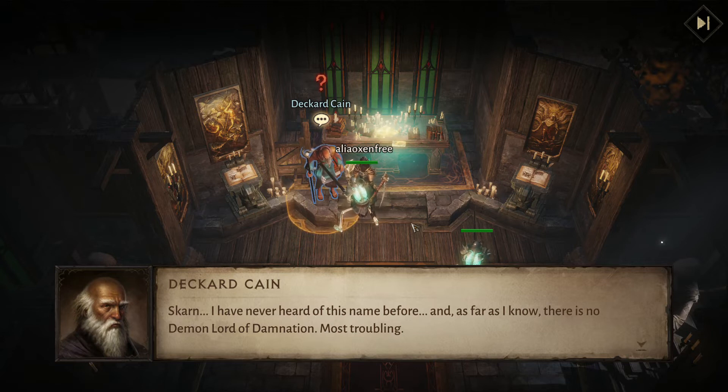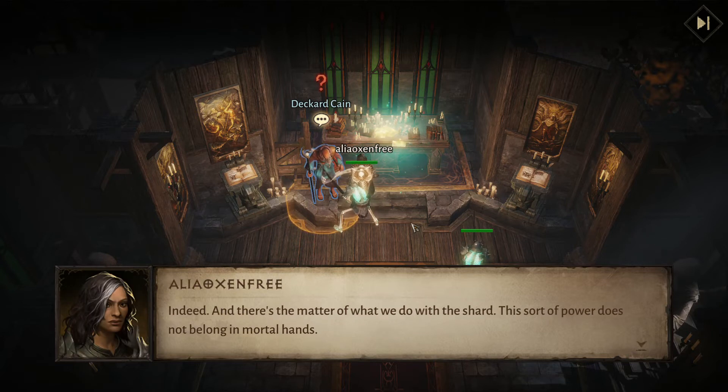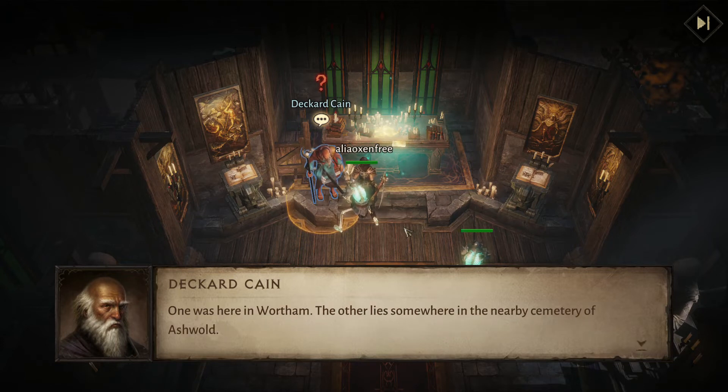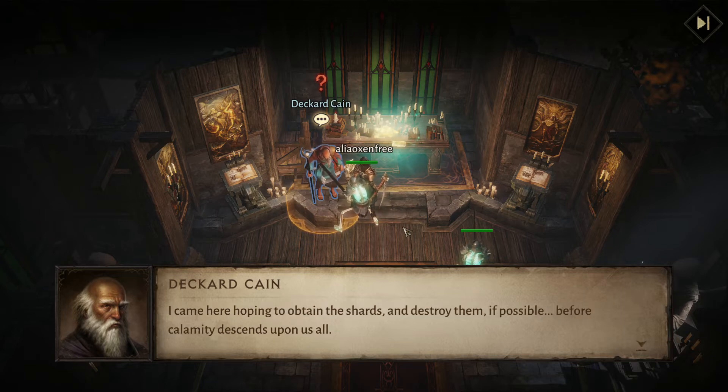As far as I know, there is no demon lord of damnation. Most troubling. And there's the matter of what we do with the Shard — this sort of power does not belong in mortal hands. I did not come to Wertham by chance. One shard was here in Wertham, the other lies somewhere in the nearby Cemetery of Ashwald. I came here hoping to obtain the Shards and destroy them, if possible, before the calamity descends upon us all.